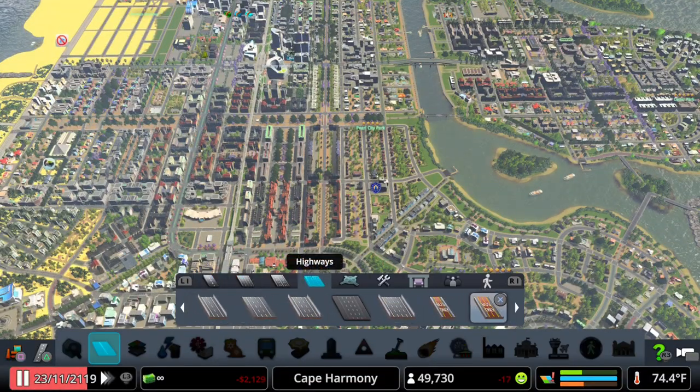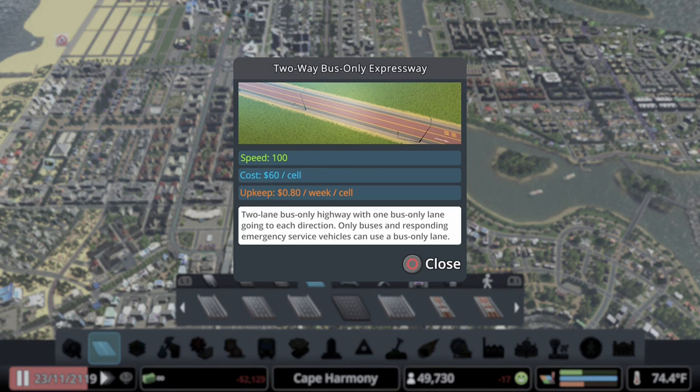I originally built the BRT line using the two-lane two-way bus-only highway roads, but I found that services didn't use that road because the description says 'responding emergency services,' so I'm taking that to mean police and fire vehicles with their emergency lights on.